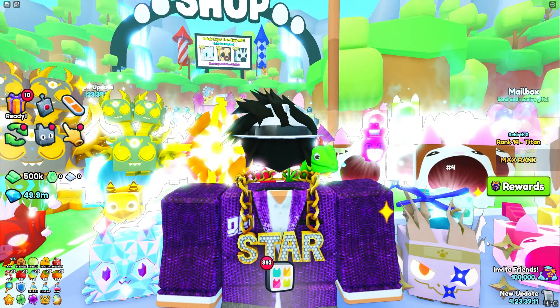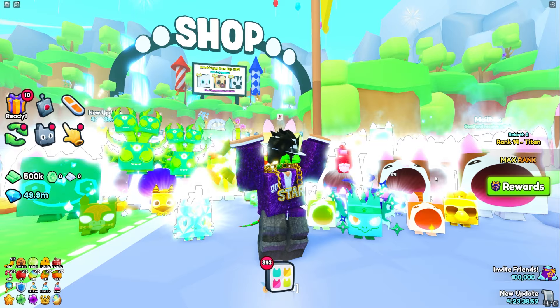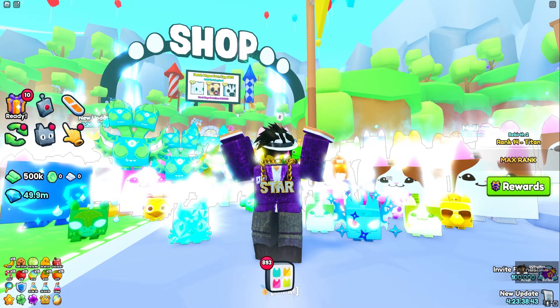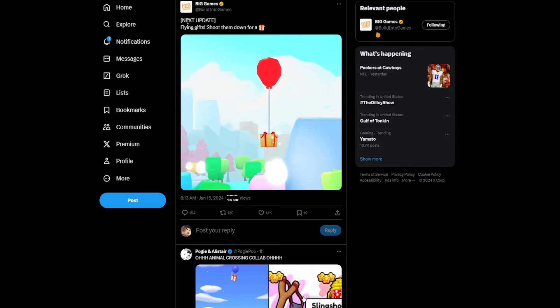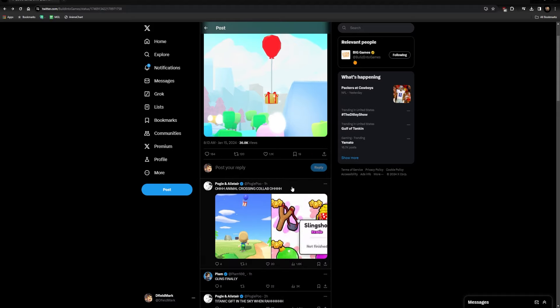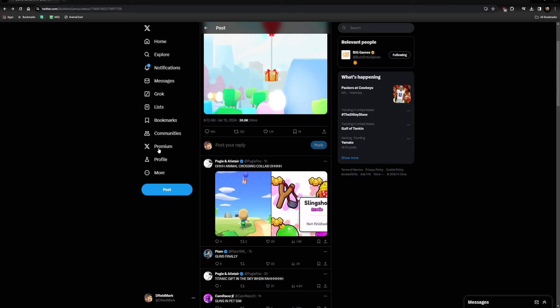In today's episode we're going to talk about how you guys watching can actually win your very first free huge pet in this upcoming update. There are a couple of things they're going to be adding which will allow us to get a huge pet and a whole bunch of different prizes. Starting with Big Games' Twitter — just two hours ago they leaked that in the next update there are flying gifts: shoot them down for a present. These floating presents always have a chance to hatch a huge pet, or maybe even some rare enchanted books and rare items. Scrolling through the comments, a couple of users have spotted the slingshot item, which we'll use to shoot down these presents.